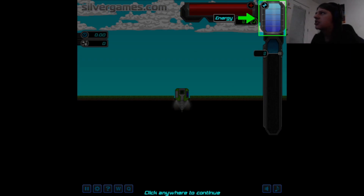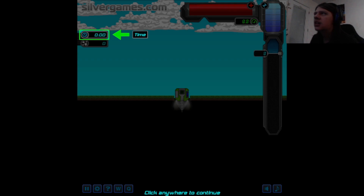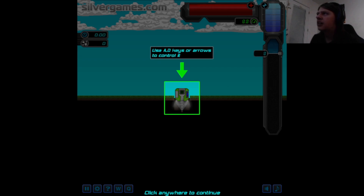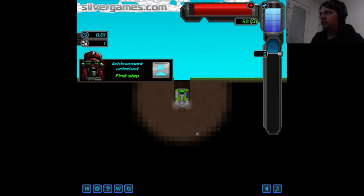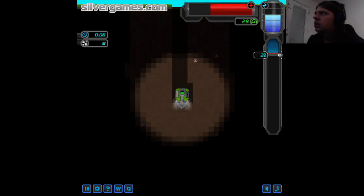Click anywhere to continue. Energy. Durability. Speed. Time. Material collected. Depth meter. This is your miner. Use A and D - arrows to control it. Excuse me. You can change controls here. Cool. Achievement unlocked: First step. I'm going to use A and D.